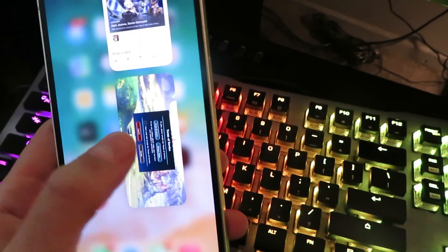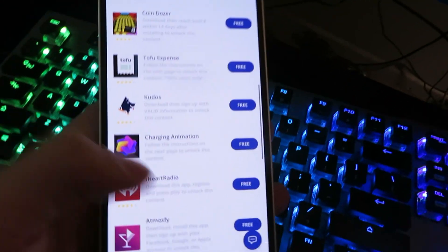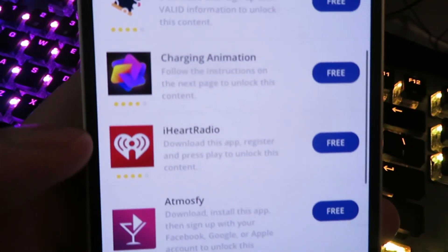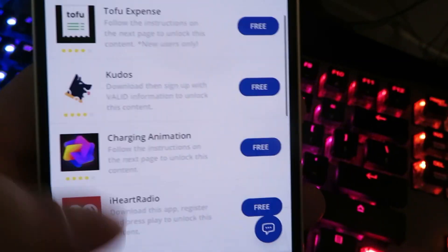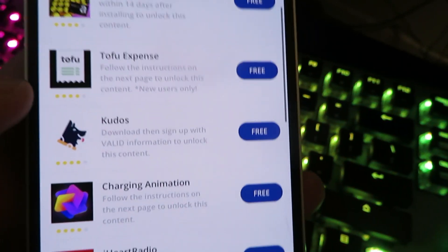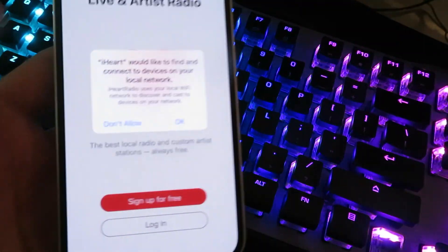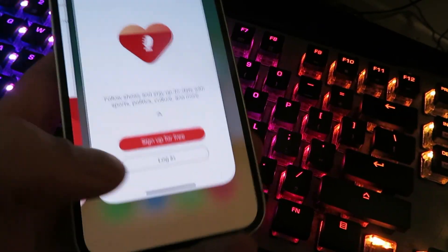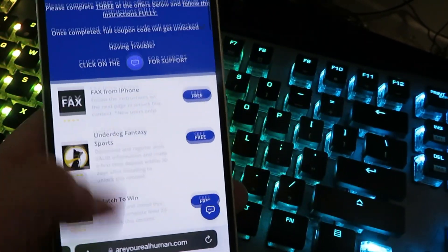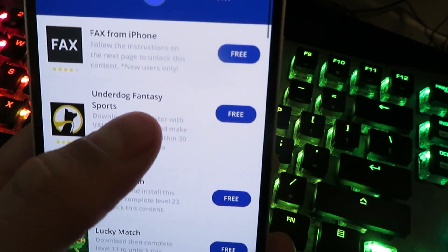We're going to go back to our internet browser and download a second app. It's asking for three total, so just follow exactly what it says. This one says download the app and register for an account. We're going to go ahead and do the iHeart Radio one — tap to install, and once the app is installed just click open and follow exactly what it says, leaving it open for about 30 seconds. Then go ahead and do the Underdog Fantasy one as well.